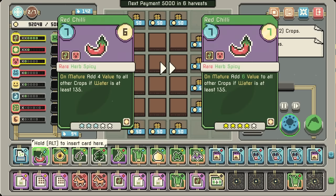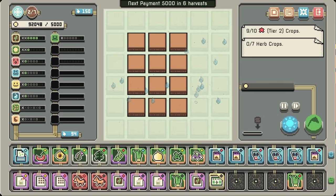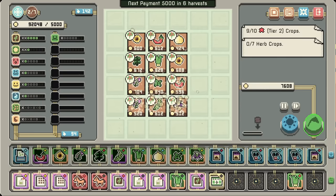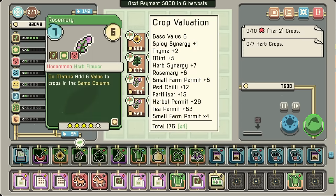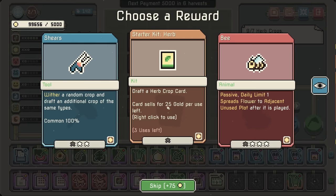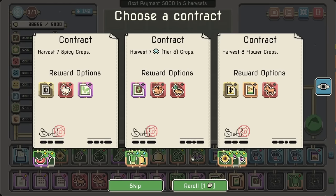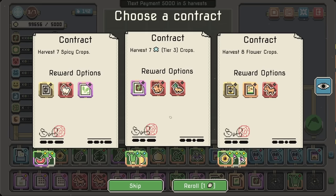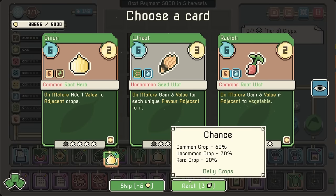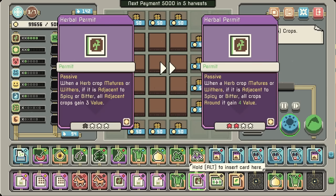There's the chili combo — gold chili: 6 value to all crops with water at least 135. Yeah, that's not a problem. Freaking $700 for some rosemary. I just realized I'm the bad guy here. Like, any of you guys mad about the price of eggs nowadays? It's my fault, I suppose.